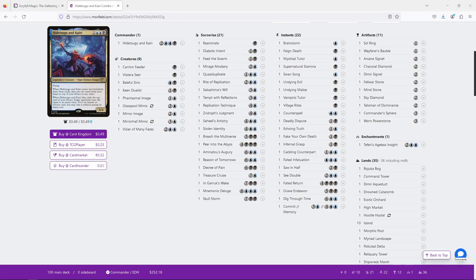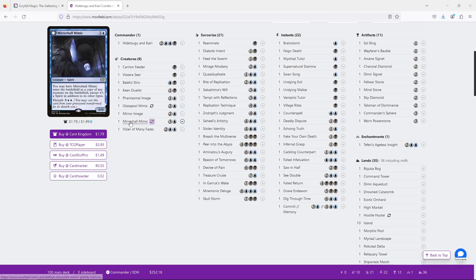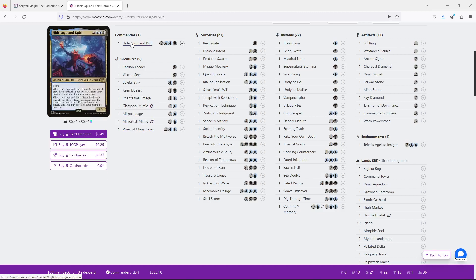So this is a deck that cares about what's on top of it, and we're going to want to cheese out Hidetsugu's ability as much as possible. One of the things you might notice right off the bat is that there are a lot of clone effects, and the reason is that clone effects are very, very good with Hidetsugu. You create a clone, it comes into play as Hidetsugu, you legend-rule it, and usually you want to keep the clone, because then Hidetsugu goes back to your command zone and you can cast it again, albeit for higher mana. The clone's enter-the-battlefield trigger will come into play, and the death trigger of the previous Hidetsugu will come into play.